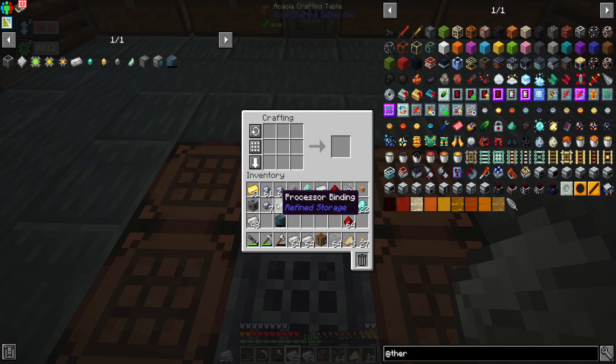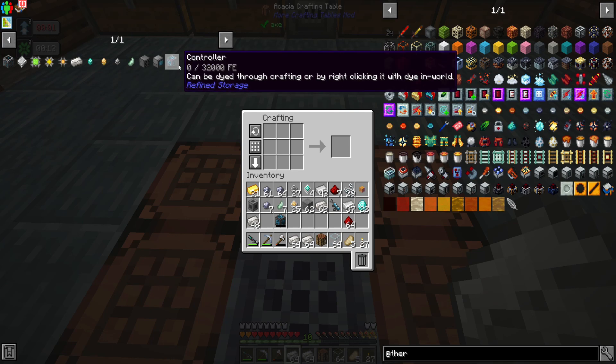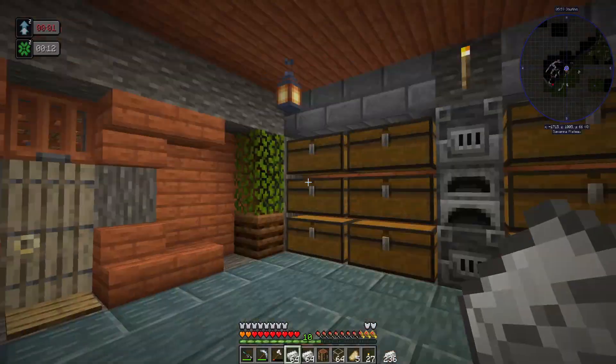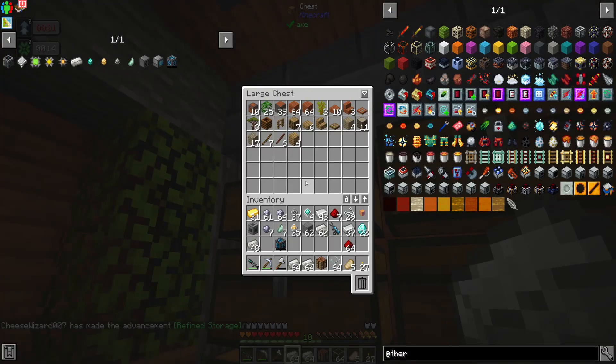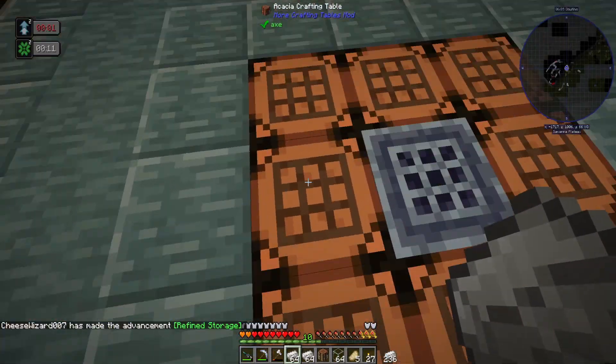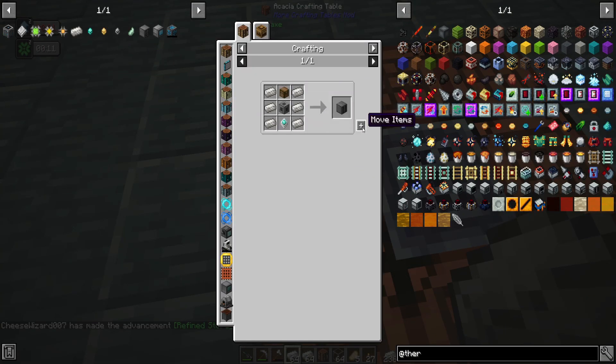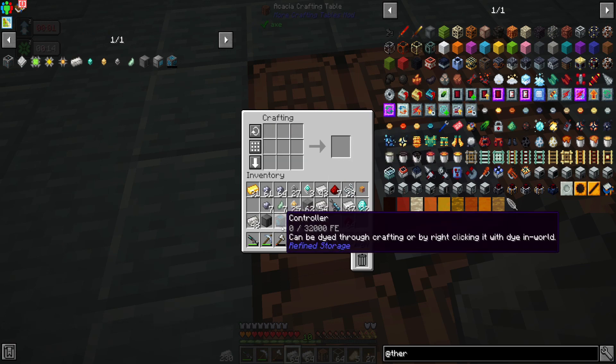And there's our controller, which is awesome. We can dye it too - it doesn't have to be blue; we can make it orange or whatever color we want. I usually make it orange - I've got a bit of a thing for orange. Next up we'll make our disk drive, which is easy - we just need a chest.